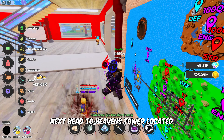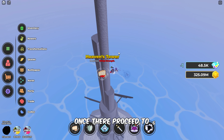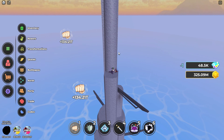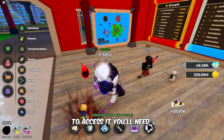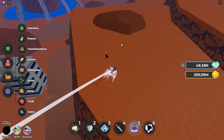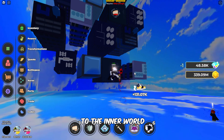Next, head to Heaven's Tower, located in the middle of the sea. This area requires 100 quadrillion strength to access for training. Once there, proceed to the top of the tower to begin your strength training session. The next strength training location is the Inner World. To access it, you'll need to meet the Reaper NPC, who will teleport you there. The Inner World requires 100 quintillion strength for training. Follow my lead closely to reach the Reaper's location first. Once you've met the Reaper, you can then proceed to the Inner World for your strength training.